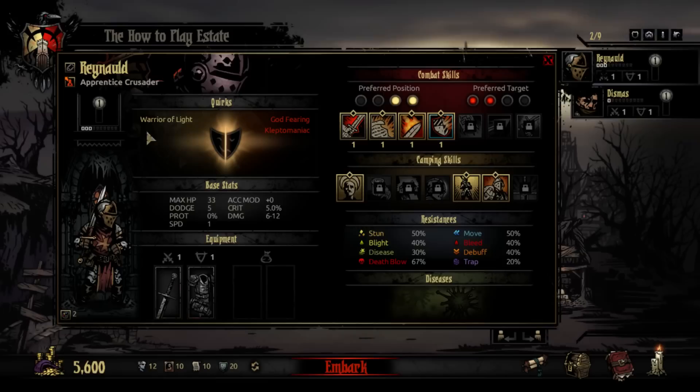Quirks can change this. Positive quirks are over here, negative ones are over here. Just from the get-go, the game likes to troll you. Kleptomaniac means they will have a chance of stealing the loot you get from fights, which basically makes Reynold a character you're either going to have to remove that quirk from or throw out as quickly as you can. But right now, beggars can't be choosers.